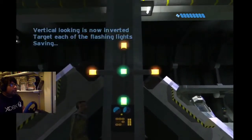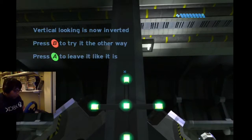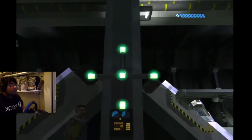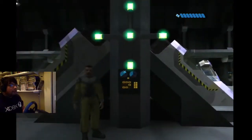I'm going to invert your looking pitch, so you can see if you like it better that way. Try targeting the flashing lights again. Is that better or should I switch it back? Let's try it the other way. Like the other way. Try looking up and down again, please. Yeah. Do you want me to leave it like that or switch it again? Okay, I'll leave the pitch at normal. But if you want, you can change it yourself later.